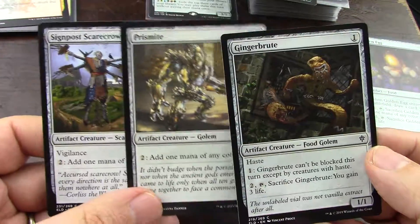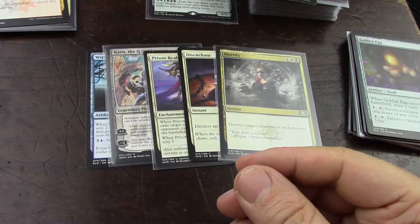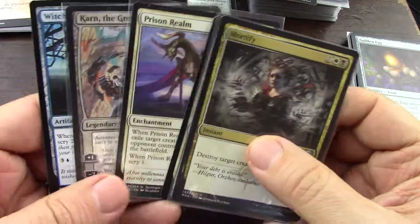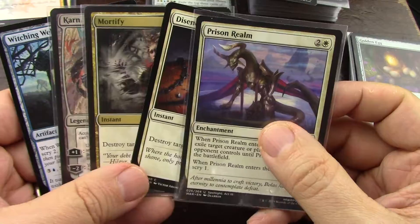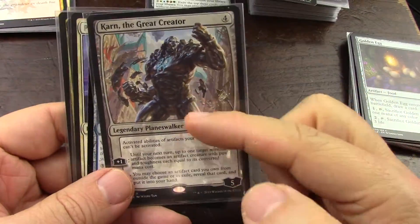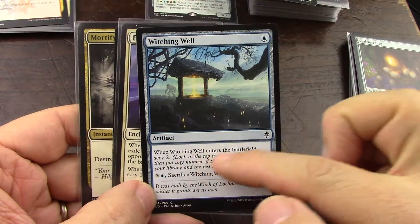I love ginger brood, but man, I've got some incredible cards that I did not pick. So I'm going to pick three out of here. I don't have enough artifacts to make Karn work, and this guy is just too low, even though he's good.